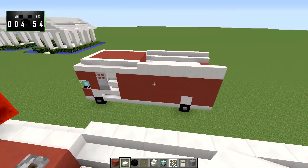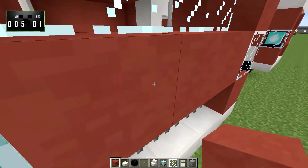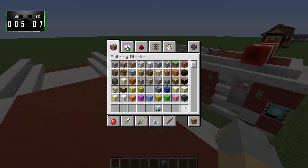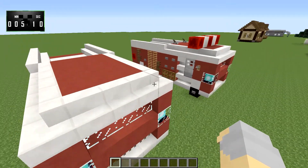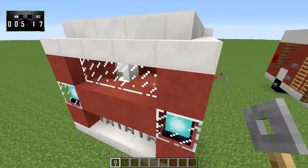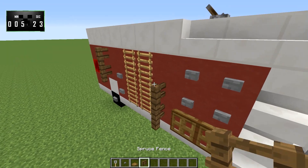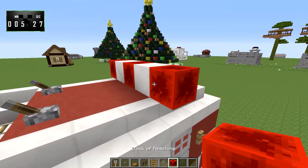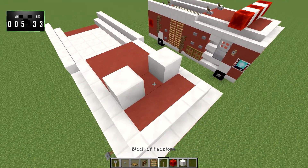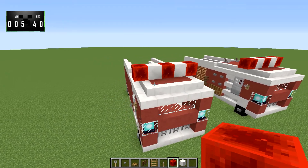That will give us our base — that's the bulk of the actual vehicle itself done. Next, what we will do is start adding some detail to it. We've got our windows in, we've got our doors. We'll need tripwire hooks — those are going to be our mirrors — and we'll put those right there. We're going to need buttons, trap doors, fences, ladders, levers, redstone blocks, and quartz blocks. The quartz blocks we're going to place here and here, and then we'll put a redstone block on the sides of them.